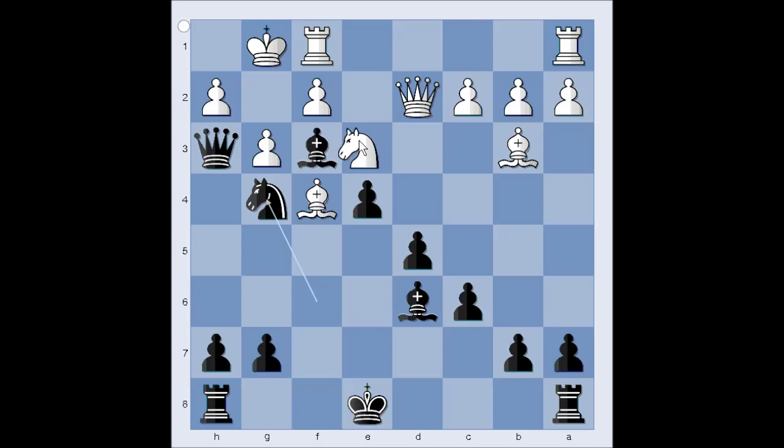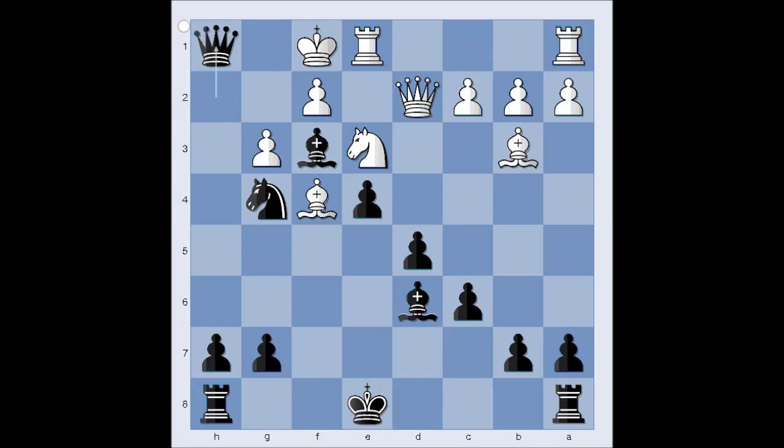Knight takes knight doesn't work because of checkmate. White doesn't have a solution, but he is hoping for a miracle. Check. There were no miracles, and white was checkmated.